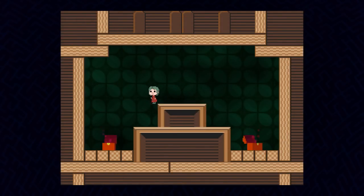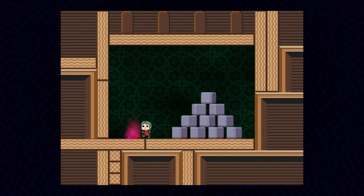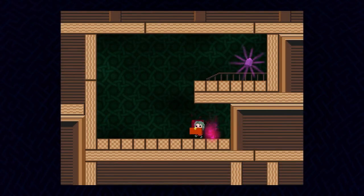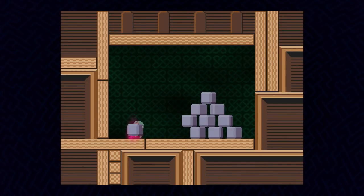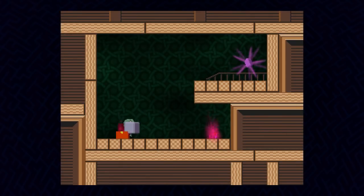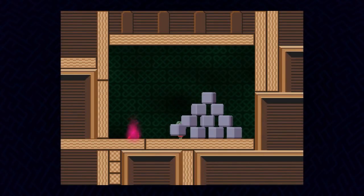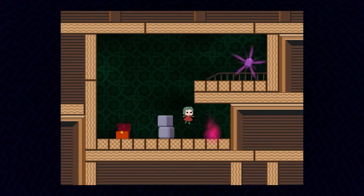Situation. Two chests. The left chest is an infinite supply of rocks. That seems like it's going to be useful — I'll just take it with me. Who wouldn't want to be carrying around an infinite supply of rocks? So let's grab one and get out of here, put it down, I think I need another one — and bring it here. Is that enough to get up here? I think so. Alright, that was pretty straightforward.